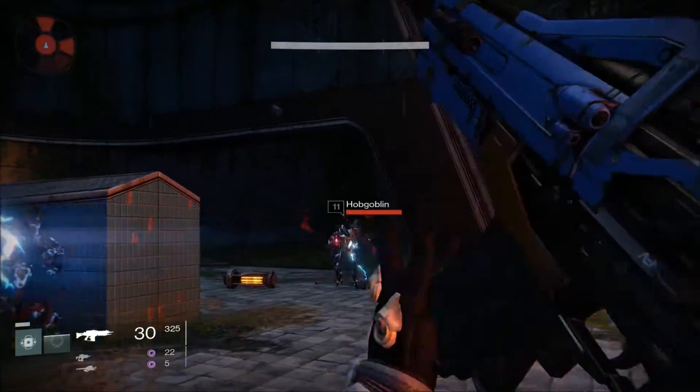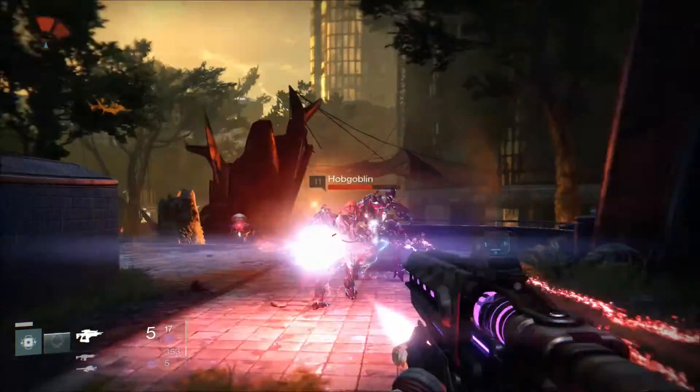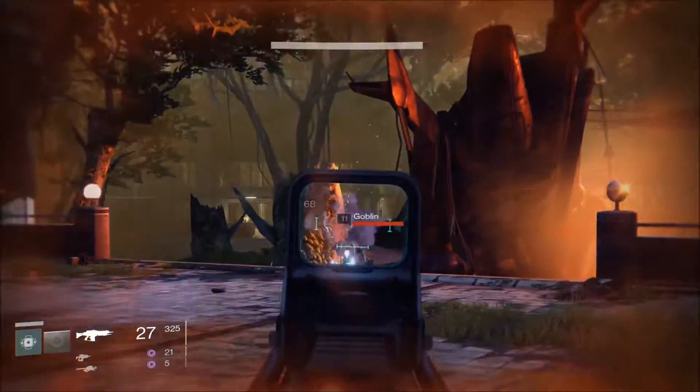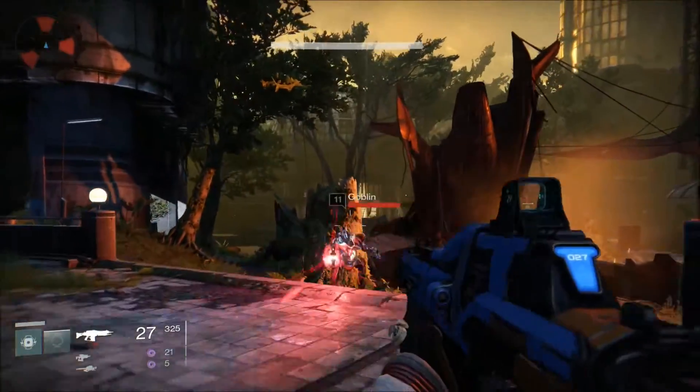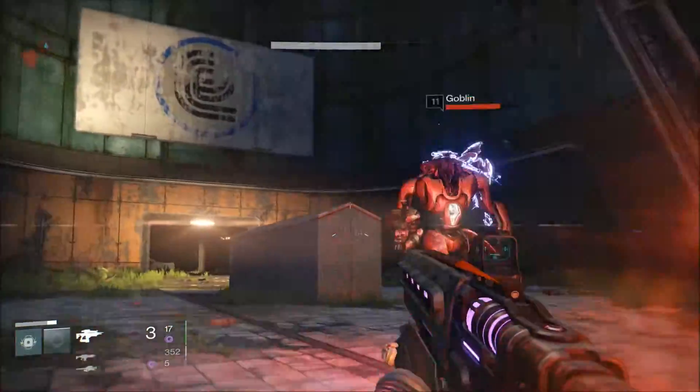Right now I'm doing the mission on Venus in the Ishtar Commons. This is where you'll find some Vex and some Fallen fighting each other — they just spawn really quickly. It's an easy place to farm this bounty out real quick.